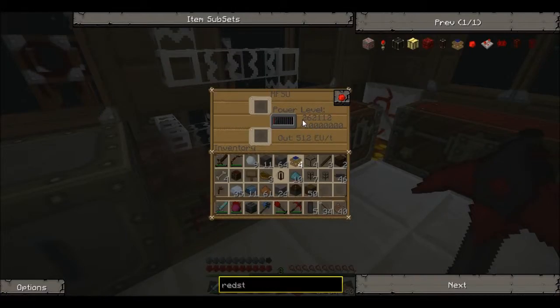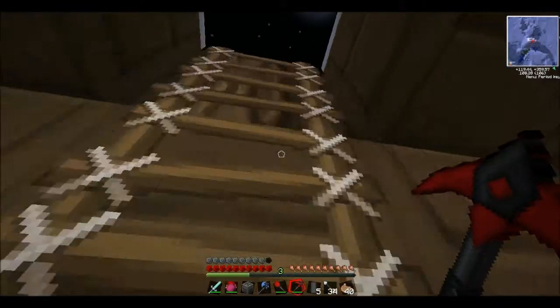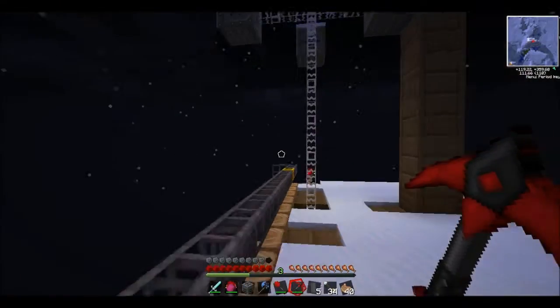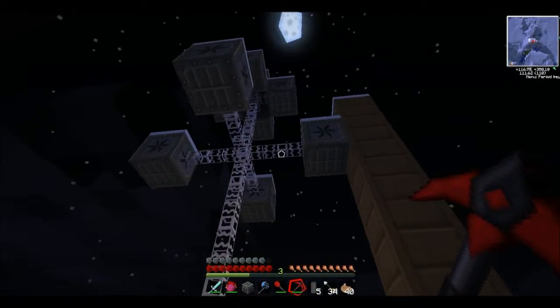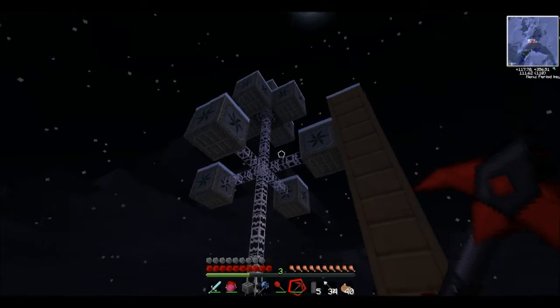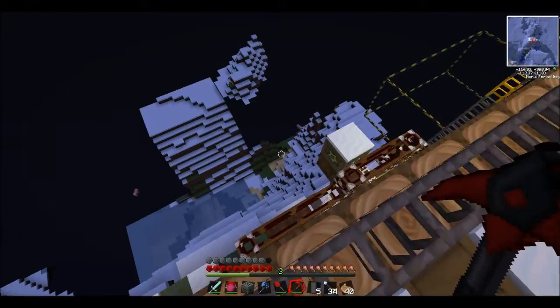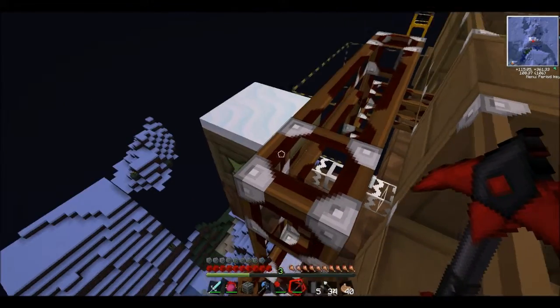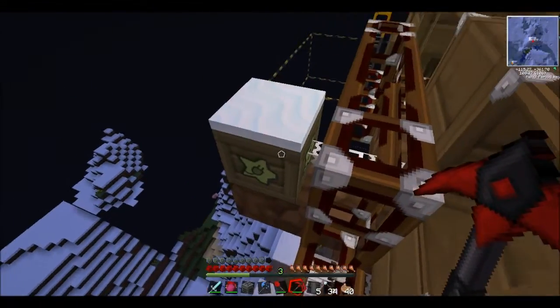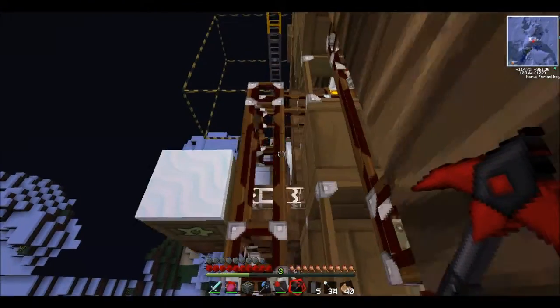What's really good is that we have the MFSU which is gaining power, and I'll show you right now. As you can see, there are nine windmills and one low voltage solar array which is gaining some sun and generating some power.